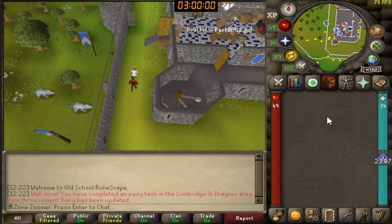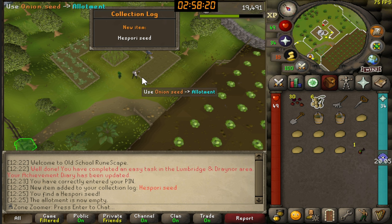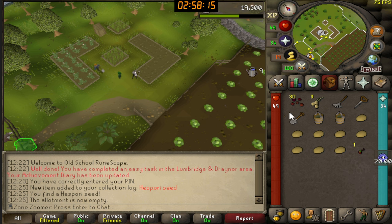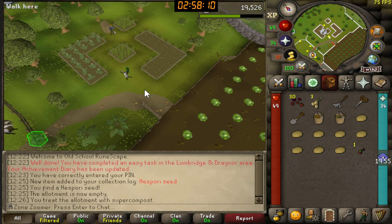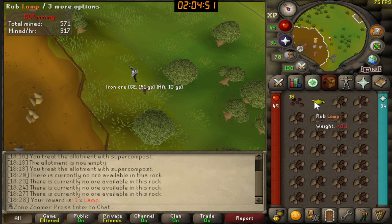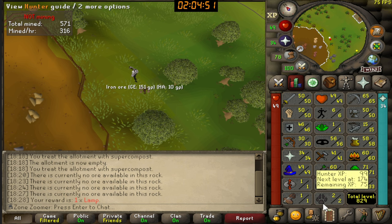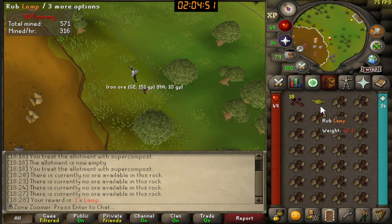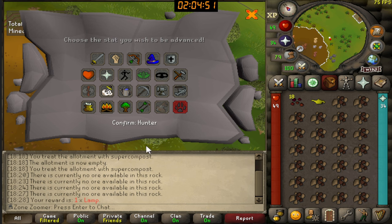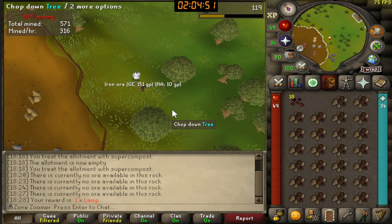Oh wow — my first Spirit seed! I thought I already had one, maybe from a bird's nest, but it didn't count. I just got a lamp from the Freaky Forester event. I'm thinking of using it on Hunter rather than Agility — I kind of want to slowly start training Hunter because implings are really, really good. It'll take a long time but for now I'll just pause my Agility.